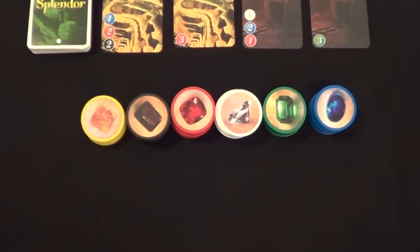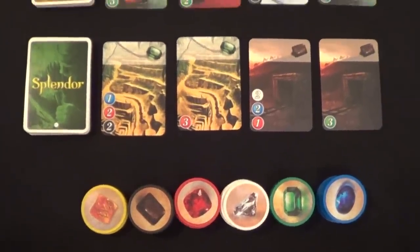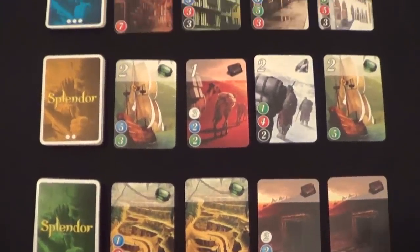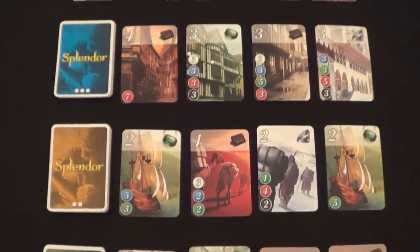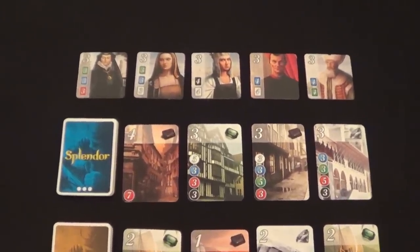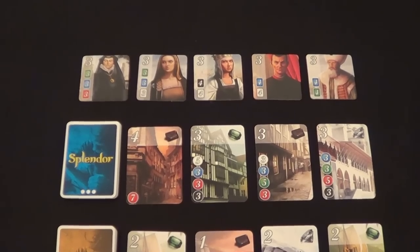As the leader of a merchant guild, you must choose your tokens with care to acquire developments which will increase your prestige and grant you bonuses, which will allow you in turn to buy increasingly more prestigious developments until a noble patron visits you and contributes to your prestige. Prestige is what determines the winner.